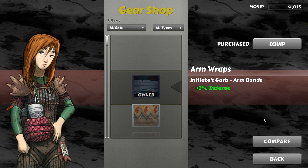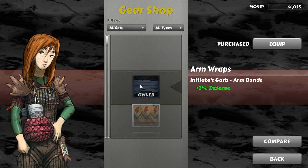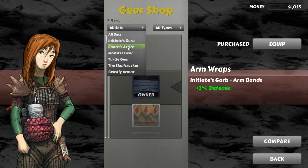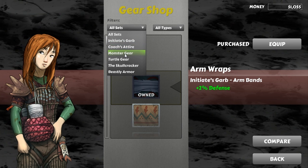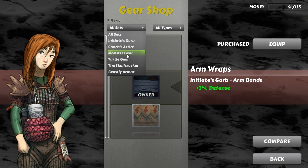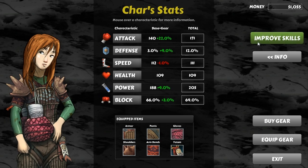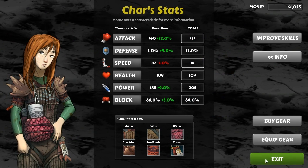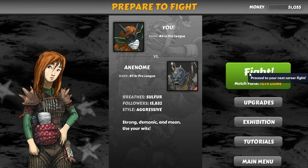I'm probably horribly over-leveled and over-equipped for where I am in the story. I only bought one or two items from the Initiate's Garb set, one or two from the Coach's Attire, and completely skipped all other items, jumping straight into Monster Gear - so I skipped two full tiers of equipment to jump into the third tier. Stat-wise I think I should probably only be around level five per stat at this point. We'll soon find out.